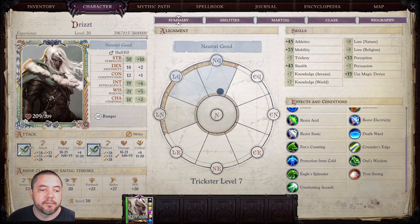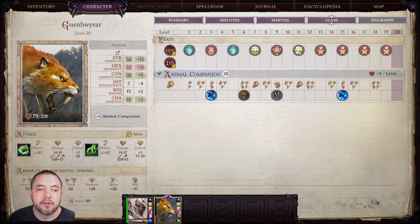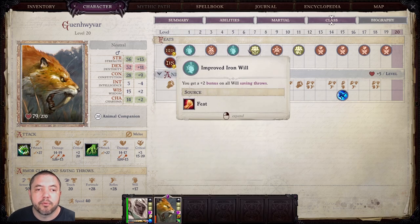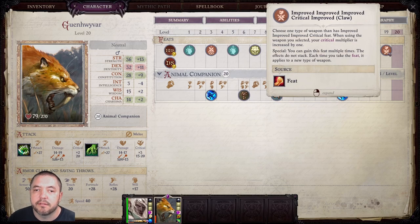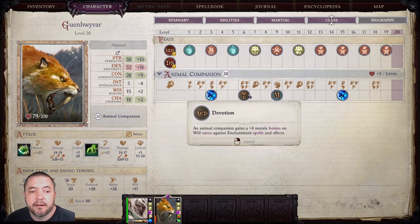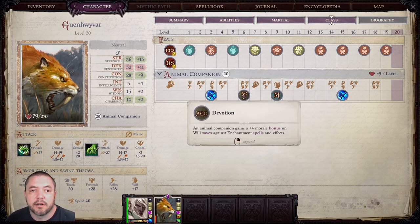That's pretty much it for how Drizzt is built. Looking at Gwenevar quickly: for the feats, we've got Iron Will, Blind Fight, Improved Iron Will, Outflank, Combat Reflexes, Seize the Moment, and then all of the Improved Critical feats for Claw Attacks, since Gwenevar gets 4 Claw Attacks per round. We went with the base Animal Companion just because Evasion is so good and necessary, especially late game. You also get multi-attack with it, and Devotion is helpful in the mid-game.